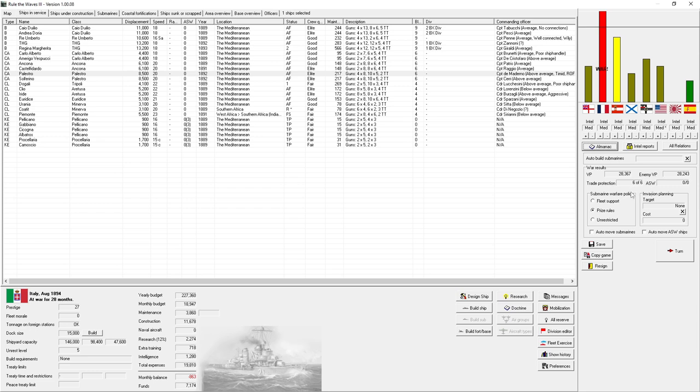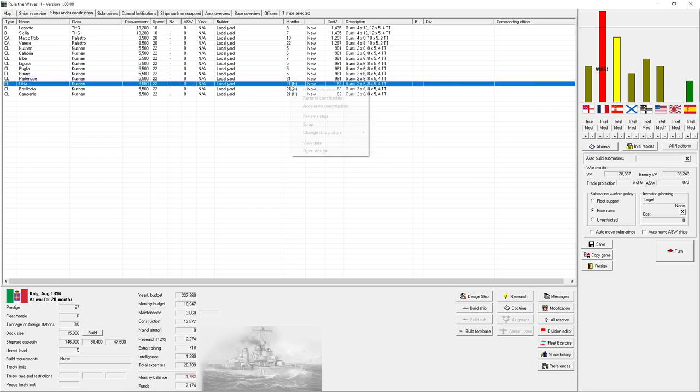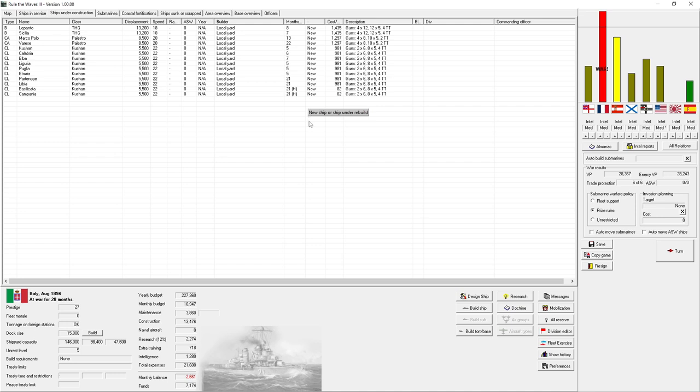We've been at war for a little over two years and we're running out of ships. We've got five battleships, a decent amount of armored cruisers, but only a handful of light cruisers and corvettes. We're building quite a few new cruisers and warships — a couple of battleships and cruisers ready in the next six months. We've seen unrest and desire for peace from a couple of different groups. Let's resume construction for at least another month and move to the next turn.